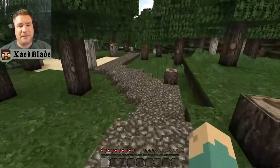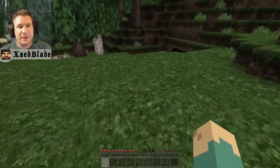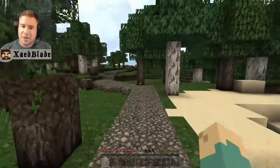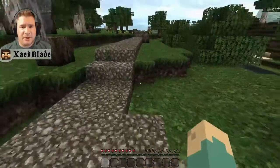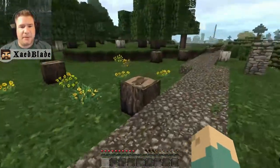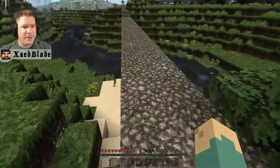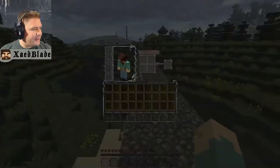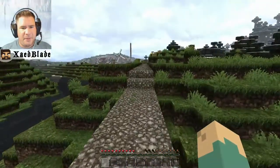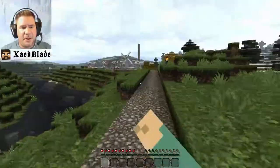I wonder where this leads — these are probably hardcore spawn roads, yeah. That's probably what they are. Something just died over there — oh well. I do like these roads and I like the gravel. They've used half-slab gravel which can be a pain to work with. And this is a cool bridge — a dirt bridge with half slabs over the top, which is really cool.